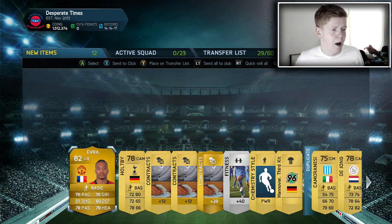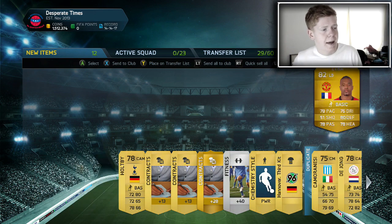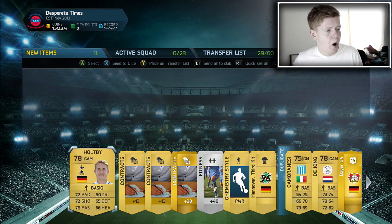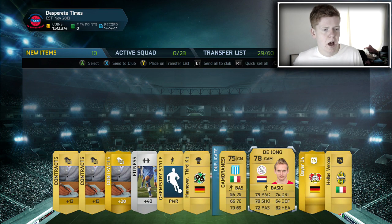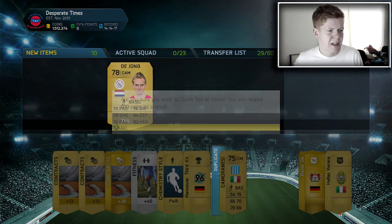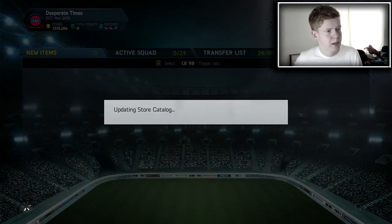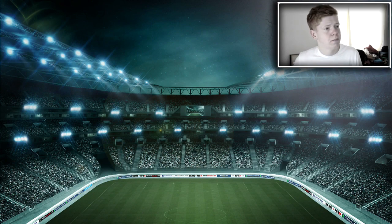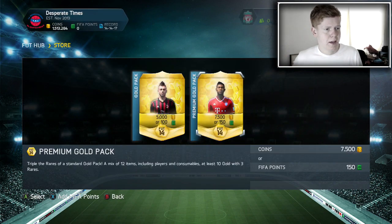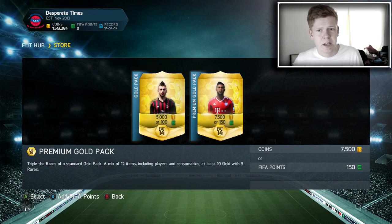In this pack we get Evra — that's not bad. We also get Holtby, that's not bad either. De Jong, Cameron, and Azee. The rest can kind of get discarded to be honest. I'm kind of wanting to include some pretty highly rated players, so I'm going to open a few more packs and see what I can get.